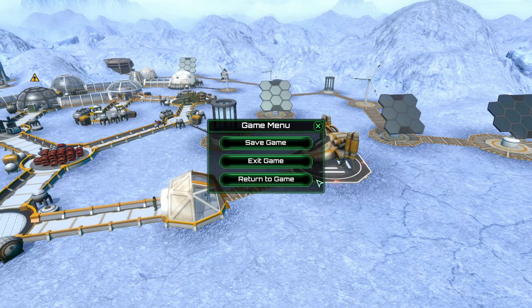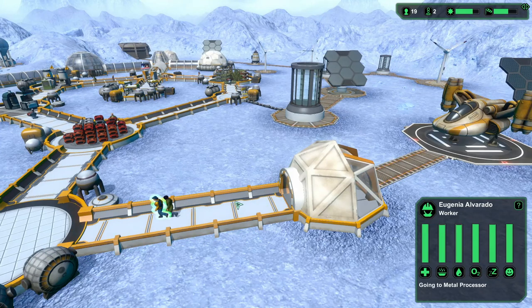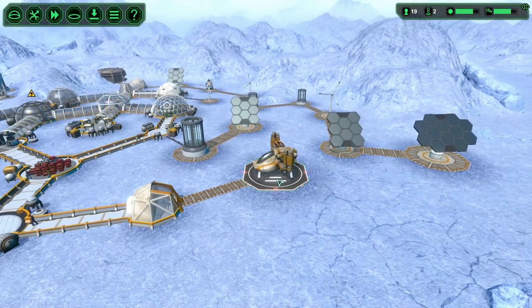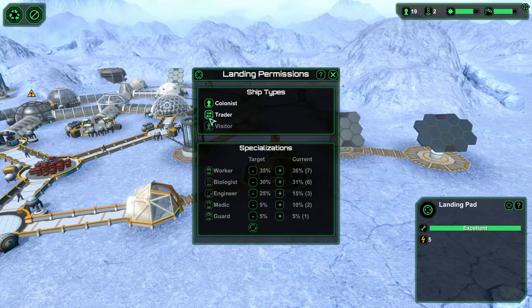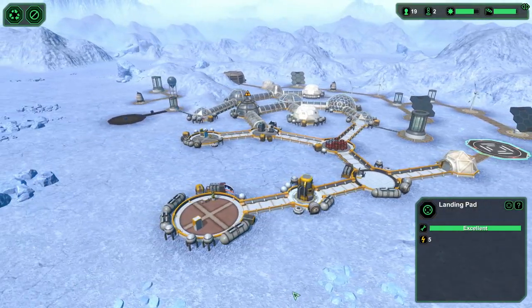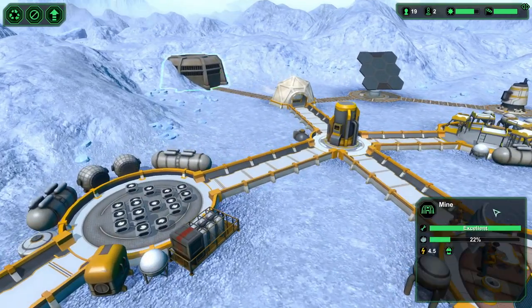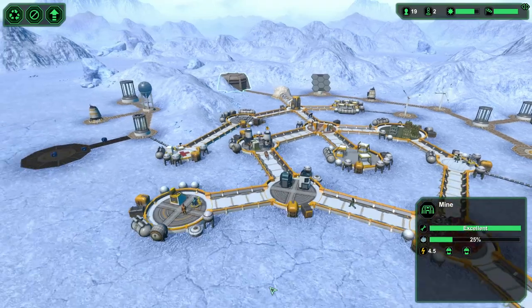Welcome to episode 13 of the Planet Base series. I'm on this menu because I made a mistake and accidentally let in some people, so I wanted to check out who we got. We got a biologist, a worker, and another worker. I meant to turn on traders but I seem to have turned on colonists. I was thinking it wouldn't be bad to have more workers out here getting ore, so that's always good.